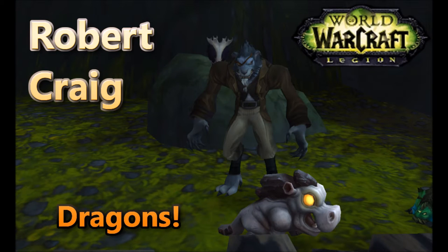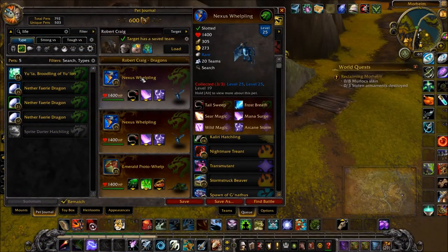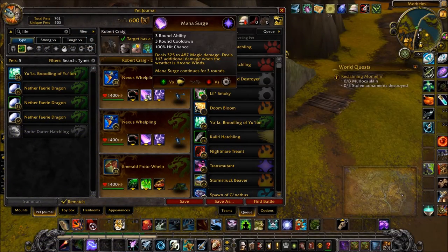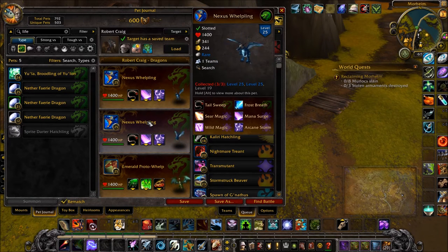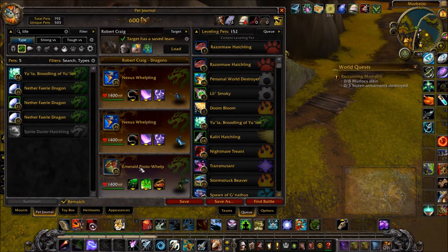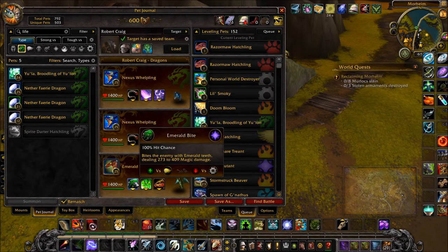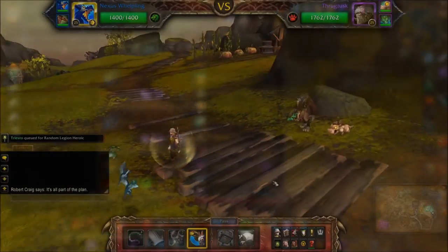This is how I defeat Robert Craig using all dragon king pets. Like the Dragons achievement. In your first slot, a Nexus Whelpling — this one needs to have a speed of above 246, with Tail Sweep, Mana Surge, and Arcane Storm. In your second slot, another Nexus Whelpling with Tail Sweep, Mana Surge, and Arcane Storm. In your final slot, an Emerald Proto-Whelp with Emerald Bite, Emerald Presence, and Proto-Strike. This one is just backup in case of some bad RNG.